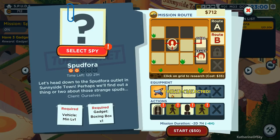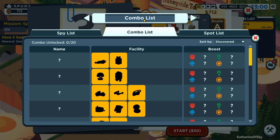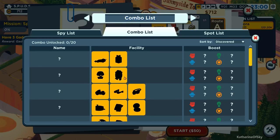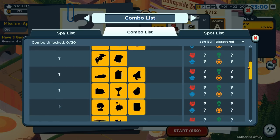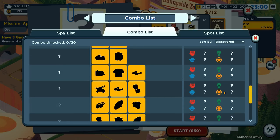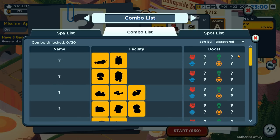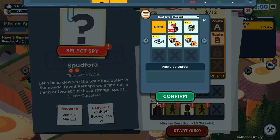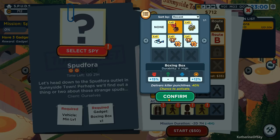We can take our trolley. Let's look at the boxing toy - the boxing box thing. It needs two others for that one. Can't use it with any combos for now. Delivers killer punchlines. Let's see what else we need to do here. We have unlocked them all - we need blue, blue, blue, and more blue.